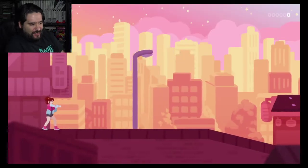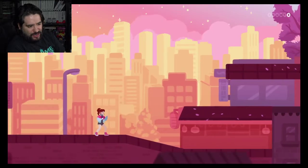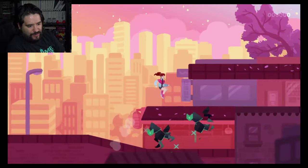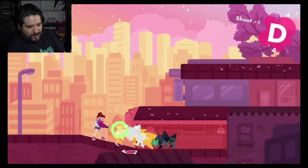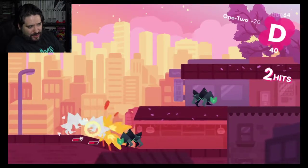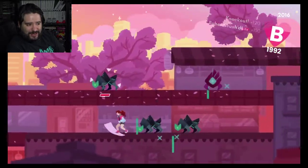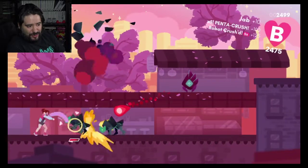It's kawaii. You play as this girl — she's adorable. She can jump, she punches, and she has a gun. Basically, you just play along in this pink-looking world that's kind of cool. It's like a beat-em-up in that you can do combo punches and stuff, but you can also shoot your opponents.